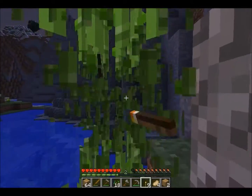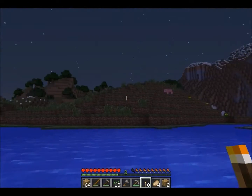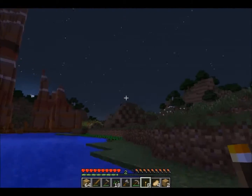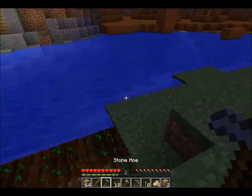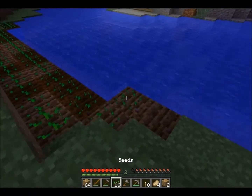Let's harvest some of this, get some of that growing. The red sand over there — that'll make it really nice to grow sugar cane. I'm thinking of taking some red sand from the other mesa biome because I do not want to destroy this one. I might terraform it a bit to make it look nicer, that's the only thing I would do.